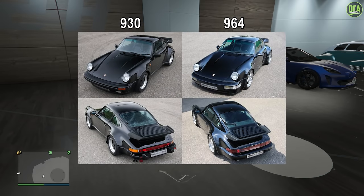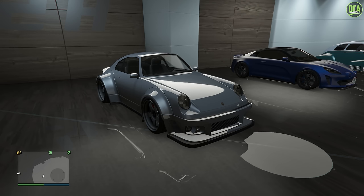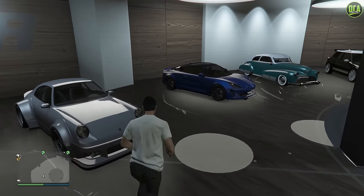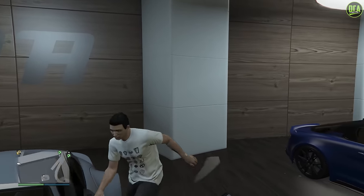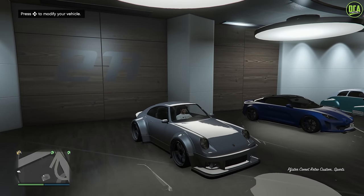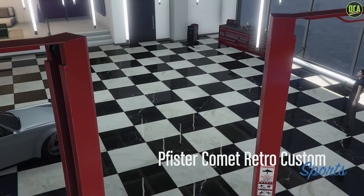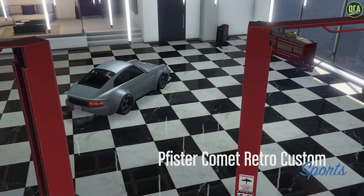The Porsche from Bad Boys was based on the newer 964, but the Comet Retro is still the closest we currently have in the game. Anyways, let's go ahead and start the build for the Porsche 964 Turbo from the movie Bad Boys.